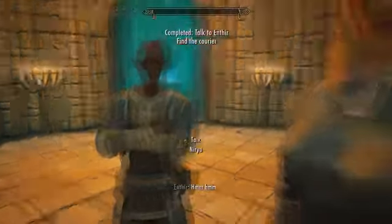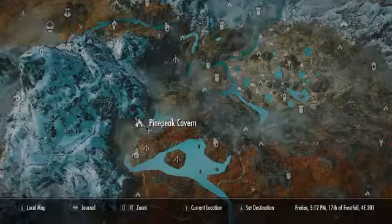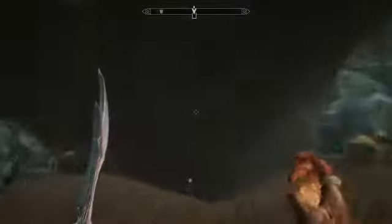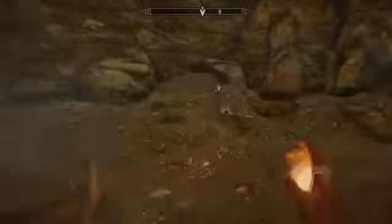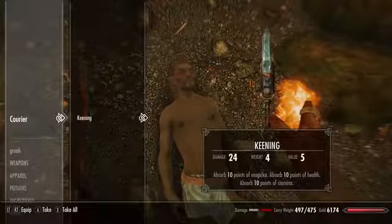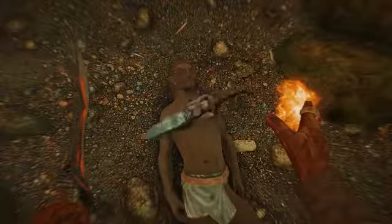Now we know the courier probably died on his way from Morrowind. The game will randomly choose from about 20 possible locations where he died — for me it was Pine Peak Cave. Head to whatever location the game sends you, find the dead courier — a Dark Elf native to Morrowind — and loot his corpse. You will find the unique dagger Keening, an incredible dagger with an extremely unique enchantment that you cannot learn. Take this dagger back to Arniel.